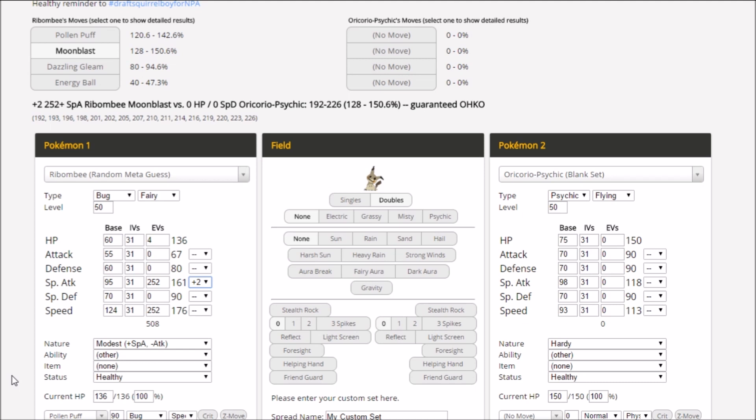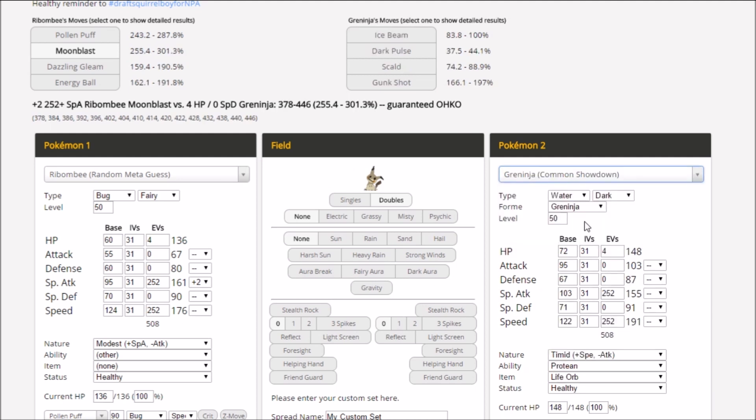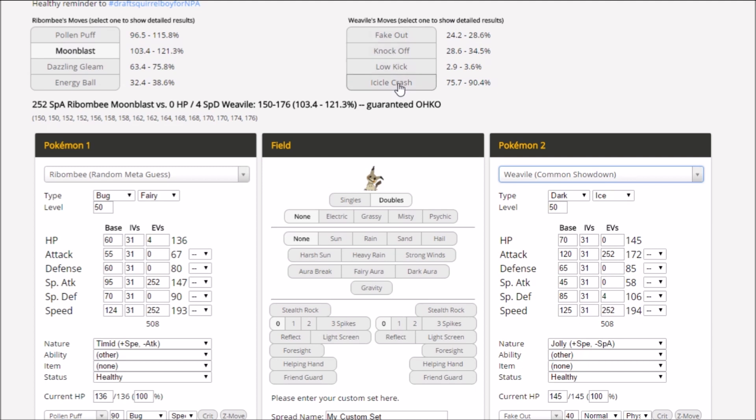Priority is admittedly an issue, which brings back the doubles set — if running Focus Sash in doubles, priority could be a problem unless we have Tapu Lele's Psychic Terrain blocking priority. Moonblast is still doing respectable damage and climbs up from there. Any super effective hit is going to be absolutely devastating. For the Greninja matchup, Gunk Shot is the only thing that worries us. Ice Beam isn't a KO because Greninja isn't that powerful — even Timid Protean with Life Orb can't KO unless it's a super effective hit. Weavile outspeeds but Icicle Crash isn't enough to KO either.